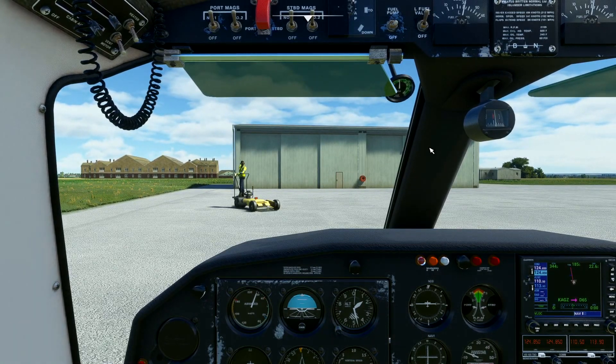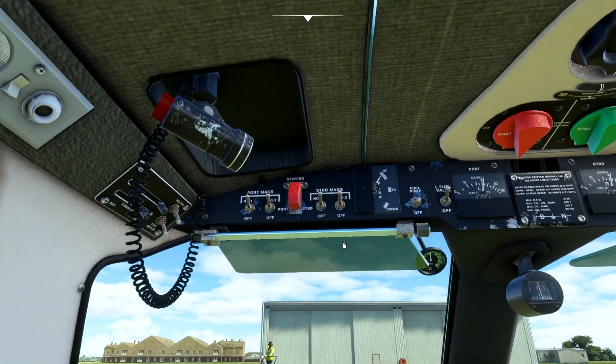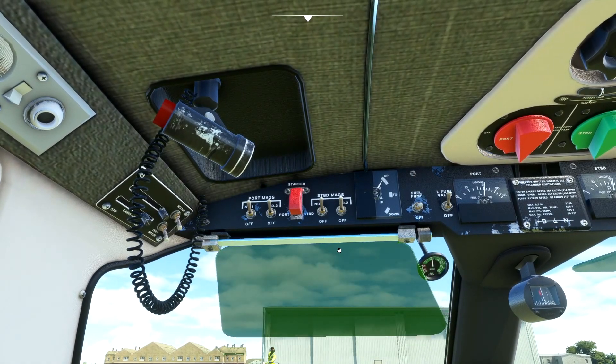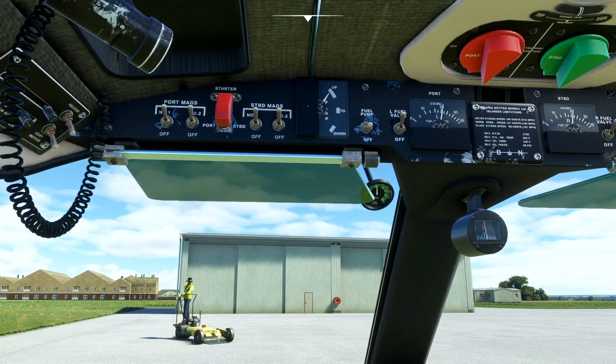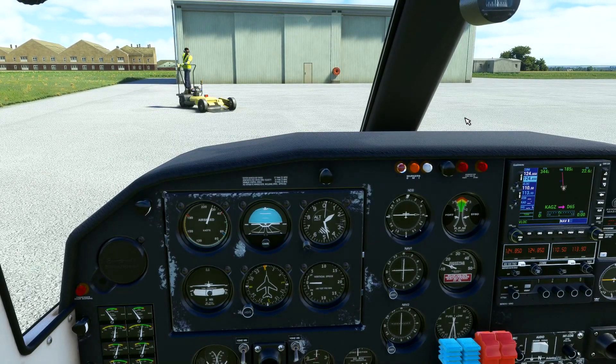Also worth noting on the interior — I believe you can actually position the view exactly where you want. And you've got a very handy outside air temperature gauge right there on the windscreen — that is very nice to have. Just going to make sure I haven't missed anything, and then we will taxi on and get this flight underway. See how this thing handles.